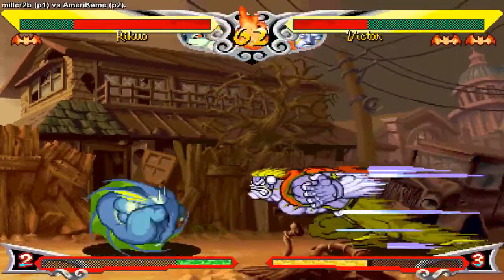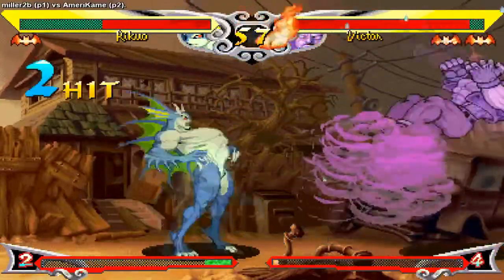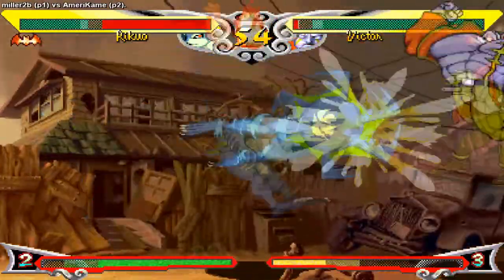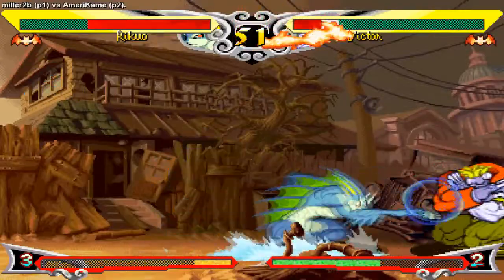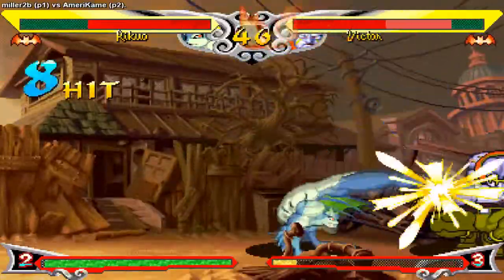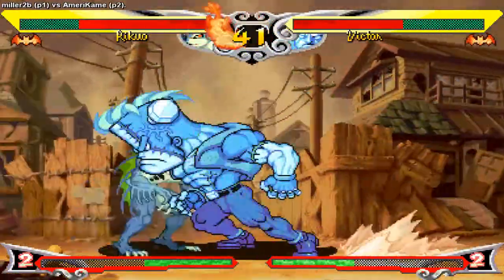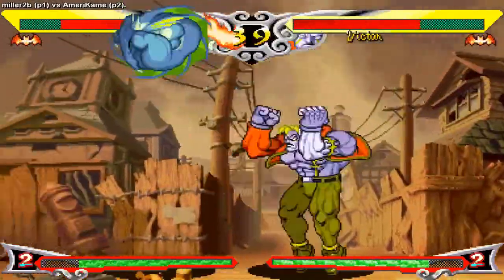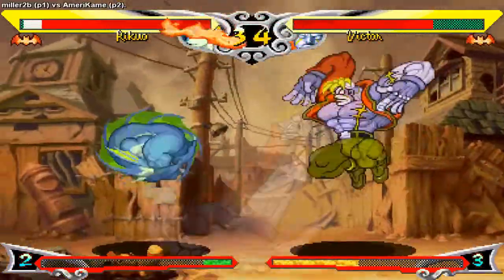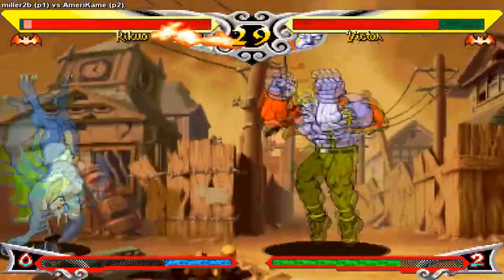Fish has decent approach tools — normals like jump light kick and jump medium punch have great downward angles, making them great jump-in tools. His dash medium punch is plus enough on hit to link out of, but be warned his dash gives him a low profile, so a couple of normals will go over his head while he's dashing. Once he's in, he's got good frame advantage on all his normals, two command throws, and a really strong normal throw. Push block like your life depends on it because it does. Once you're in the corner, Fish gets really nasty — his EX move Water Jail is an unblockable bubble super that he has plenty of time to set up after any knockdown.